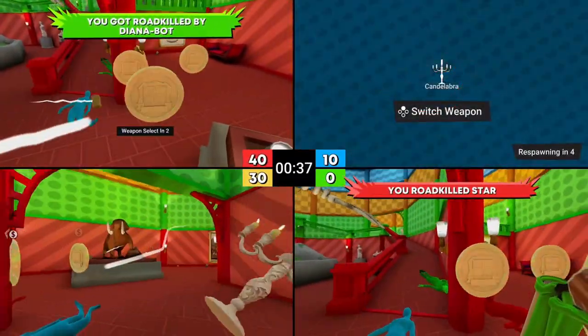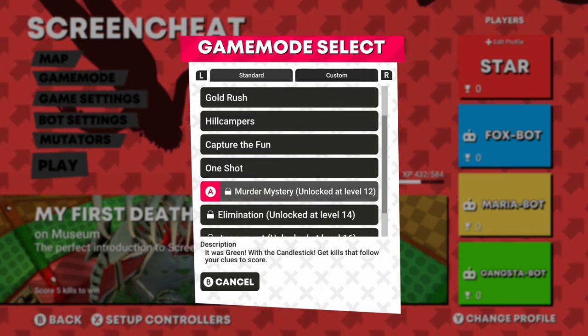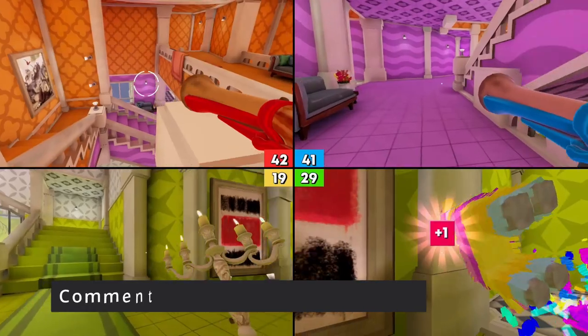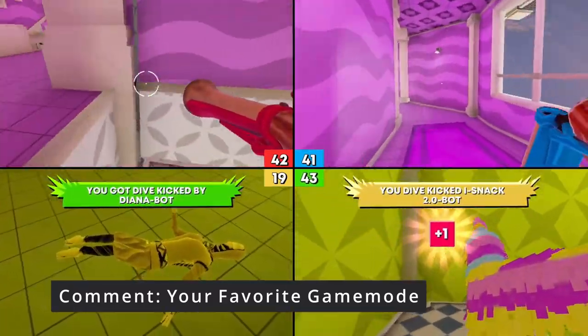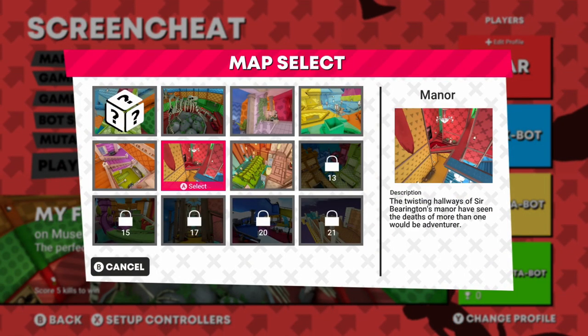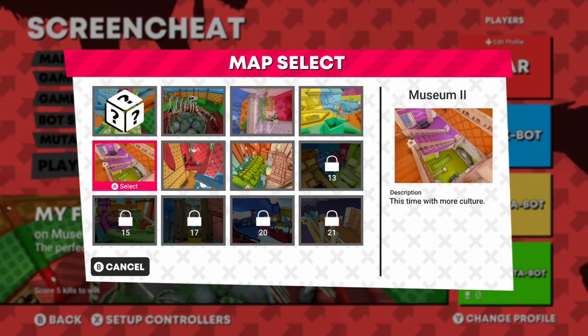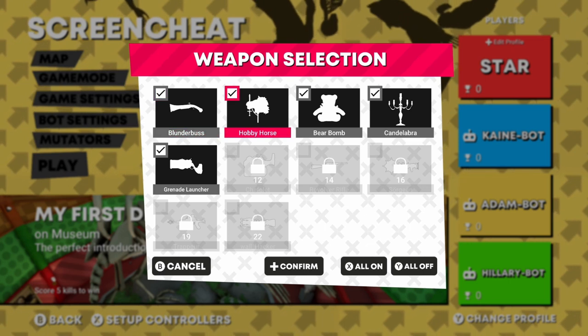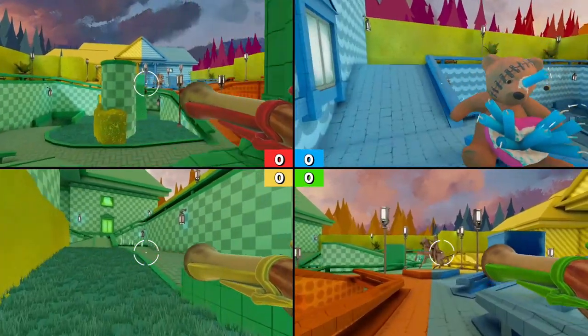With 9 game modes, there is something for every playstyle — from your simple deathmatch to capturing the flag, king of the hill, and even a murder mystery mode. Make sure to comment down below your favorite playstyle. Our only complaint about the maps and modes was that they were not all available to begin with, but instead were locked until you reached the required level. The 10 weapons you unlock are each unique and amusing, ranging from your standard rifle to a candelabra and even a bomb-stuffed bear.